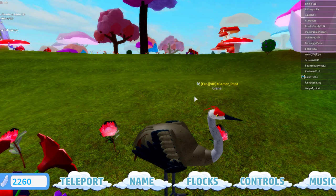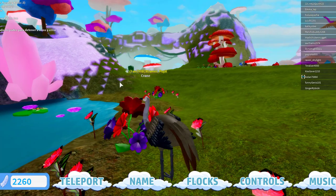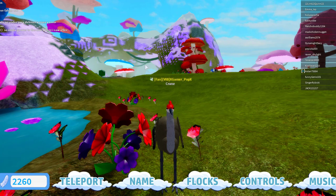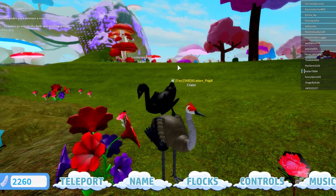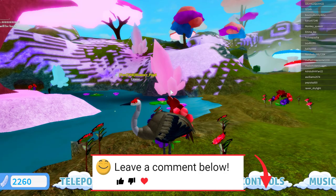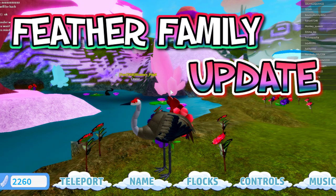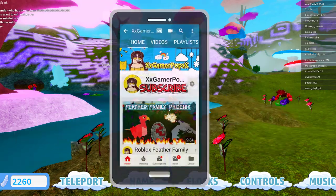Guys, I think this bird is absolutely amazing. I love this bird, I love its features. I think it's one of the most amazing birds. It's a good investment if you'd like to spend about 150 feathers and you're looking for something good to spend it on, as well as the raven. The crane is definitely one of those taller birds — it is not as tall as the emu, though. They're one of these long-necked birds. Guys, there are more updates scheduled in Feather Family, so make sure to subscribe and hit that post notification bell so you get all the newest videos on my Feather Family videos. Hope you guys enjoyed this video. Please like and subscribe to my channel. Until I see you next time, goodbye.